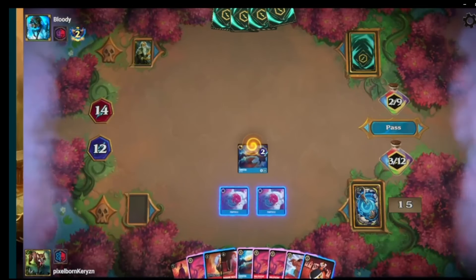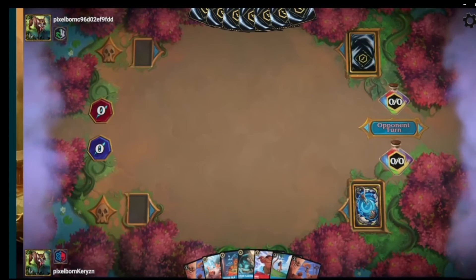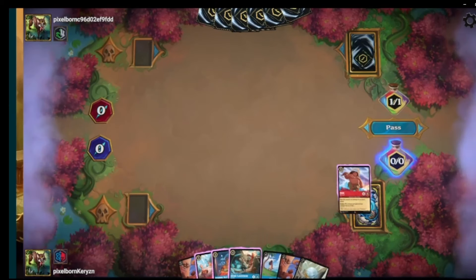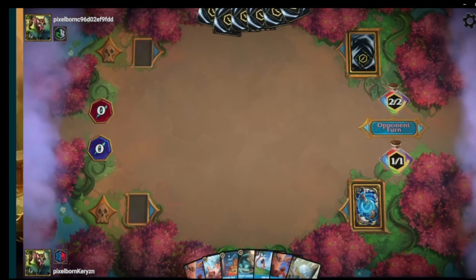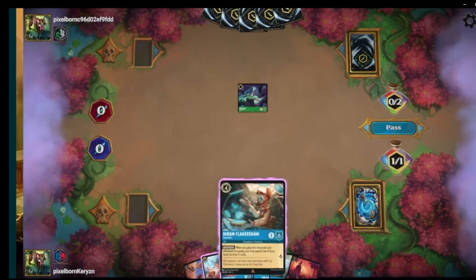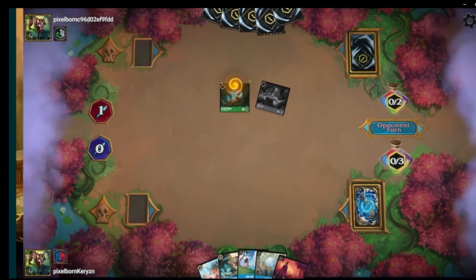Next we are taking on Discard. We have One Jump — always a little risky to keep against a green deck, especially going second, because if they drop Ursula they'll snatch it. However we drew a second One Jump, which is much better — if they drop Ursula it's like, you can take one but not both from me. They ink the Ursula, probably playing one. Yeah, two One Jumps protects you. Unfortunately we have to give up the Tala. I'd almost rather give up the Brawl, but you almost have to save the Brawl for Diablo — if Diablo comes out you do not want them ramping up cards in hand.